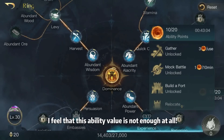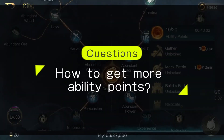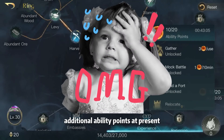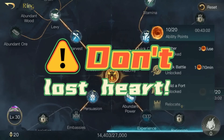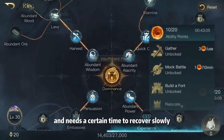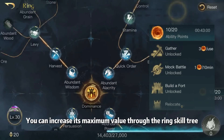It feels like this ability value is not enough at all — and many players agree! So how do you get more ability points? The answer may disappoint you, because there is currently no task method to gain additional ability points. But don't lose heart, because it is a renewable resource that recovers slowly over time.